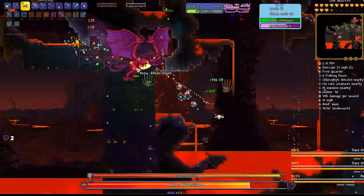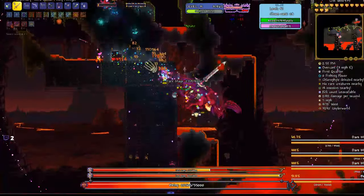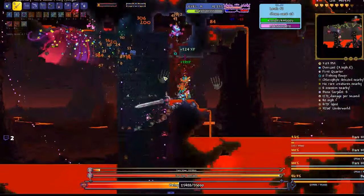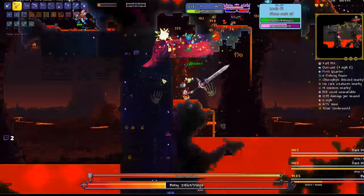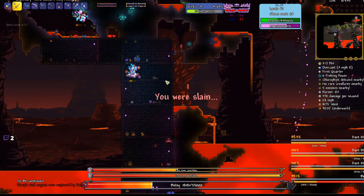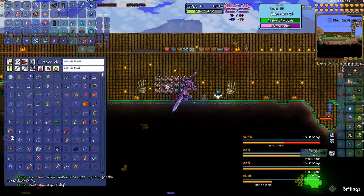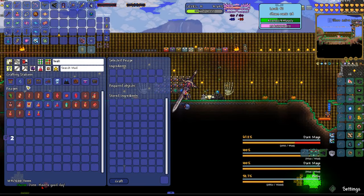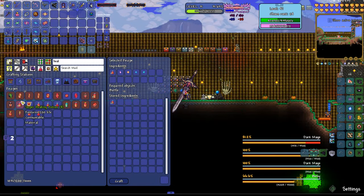This is gonna be really problematic if Betsy keeps spawning in randomly. Greater healing potion — nope. Bombless greater healing potion — nope. Super healing potions — okay. I don't have a hollow gatherer yet. She's taking her time.